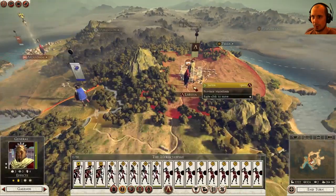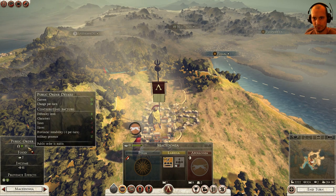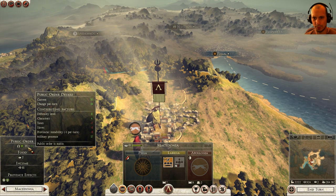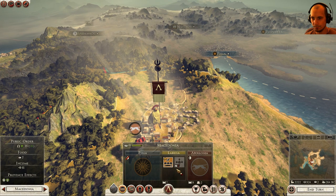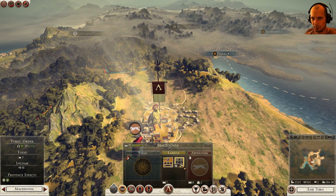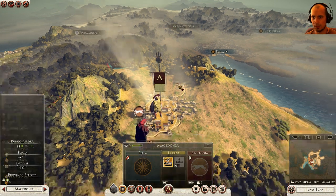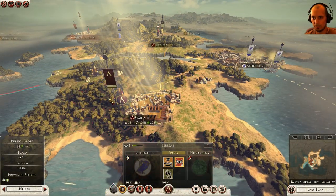Let's see, this town is — public order 16. If I move out the military, that's not going to be good. I'm gonna have lower public order. I'm going to increase this to a Hellenistic village. Oh, it costs 3 food though — I can't do that yet. That's why food is important.